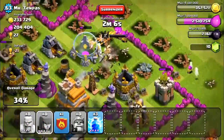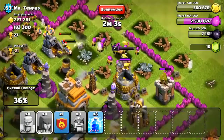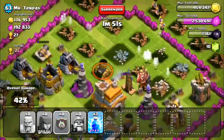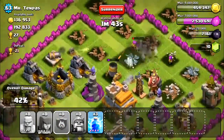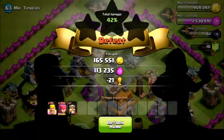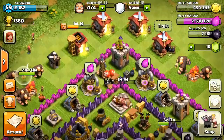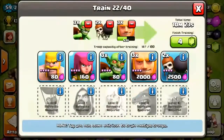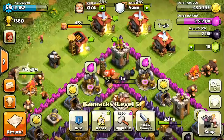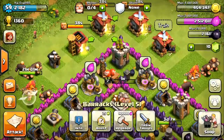This base has over 10 passes — I can actually take this on. I doubt there are clan castle troops so I won't worry about them. All the gold and elixir are at the top of the base, so I'm just going to rain down barbarians and archers at the top. They'll just do their job and hopefully crush this guy's base. This is a great start for getting that clan castle upgrade.